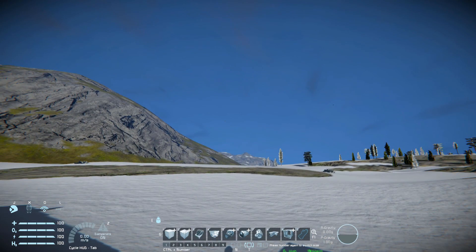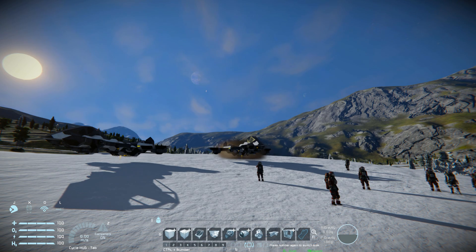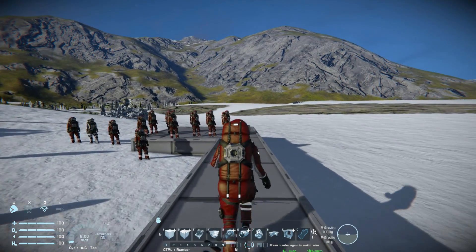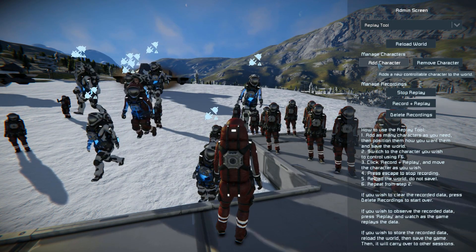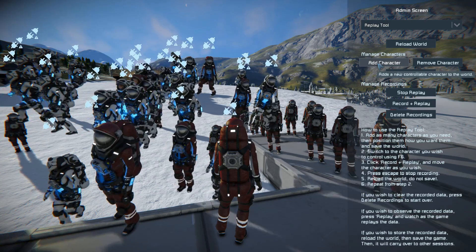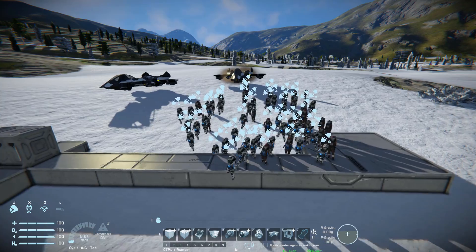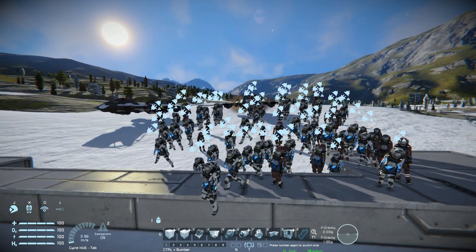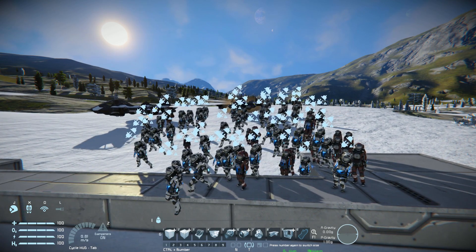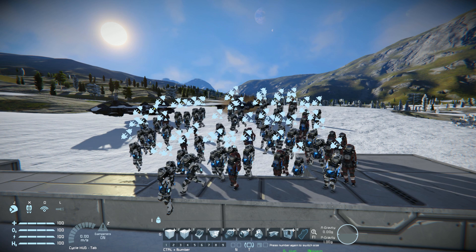You can do some nice space battles, which I tried to demonstrate at the beginning of this video. You can take control of planes and use their missiles, or if you wanted to have an army assaulting a base, you can easily do that by spawning in as many engineers as you want. I think I'm starting to hit the limit of how many you can have in the world. That is it for the replay tool — hopefully this video has been helpful, and I'll be back talking about that lovely DLC they released later on. Thank you all for watching — bye bye!